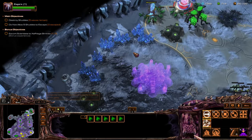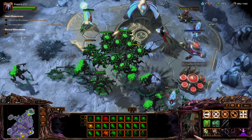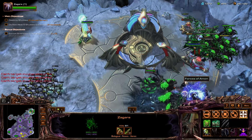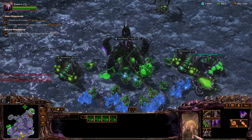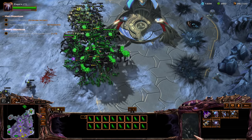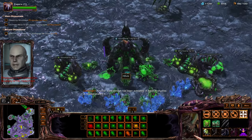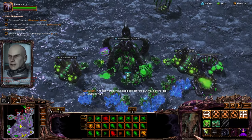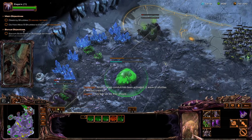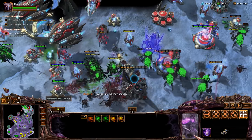I need more Zerglings. Let's get the health thing. Stim in, move our dudes. I'm going to make Bile Launchers — I promise — I just want to clear this area out first. I'm making a balance of units now — Scourge, Zerglings — I like that. Let's move in. These corruptors — these claws are doing work.